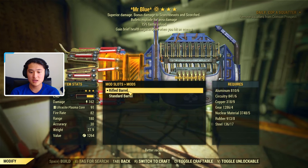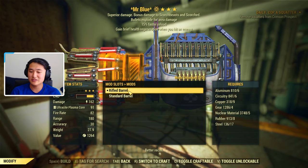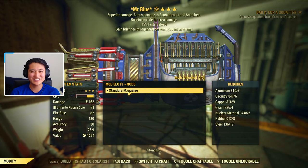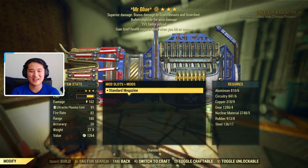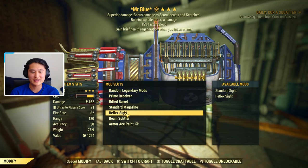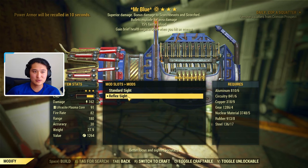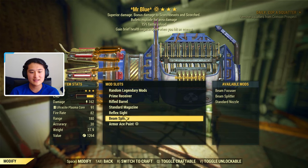In terms of the barrel, we have the standard and the rifled barrel. The rifled barrel is just going to be better because you get better recoil. For the magazine, there is only the standard magazine — no magazine extension. Then we have a reflex sight or a standard sight; you might as well throw in the reflex sight because it gives you better focus and sighted accuracy.